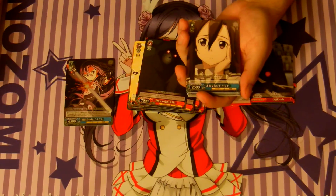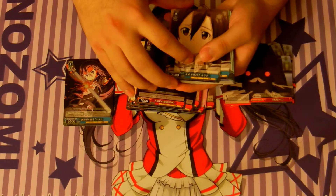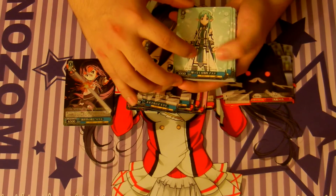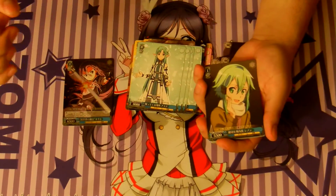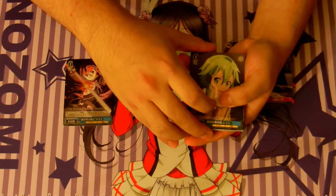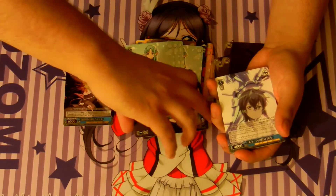Next up is Kitito, 2500 power. He gains plus 1k on your opponent's turn, so nothing special. Two of those. 3k vanilla — Asuna in her elf form. Four of those. 1-0, 5500 vanilla. Four of those. God dammit.